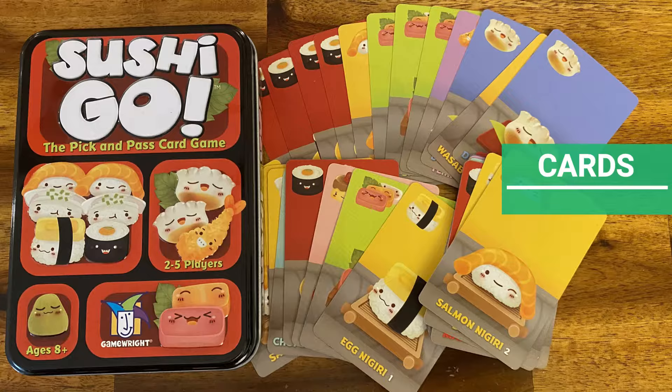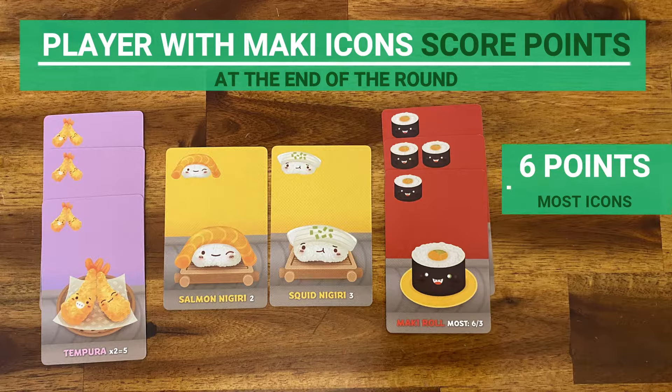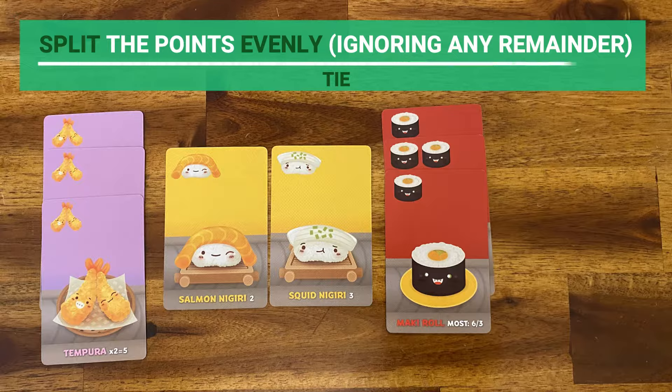Now let's talk about the cards and their scores. We will start with maki rolls. Each card has maki roll icons on top. At the end of a round, the player with the most icons scores six points and the player with the second most icons scores three points. If multiple players tie, they split the points evenly, ignoring any remainder.